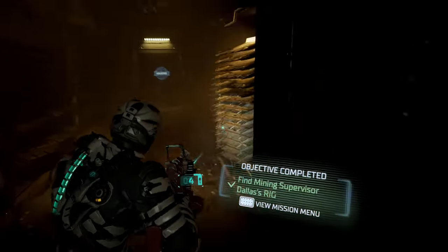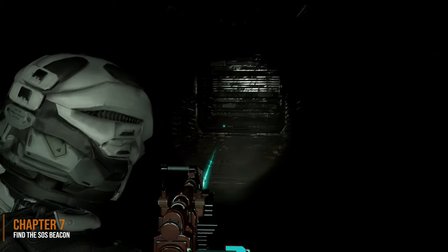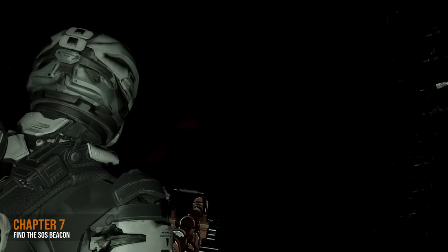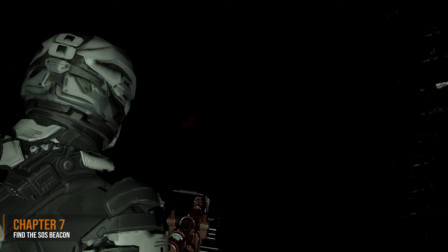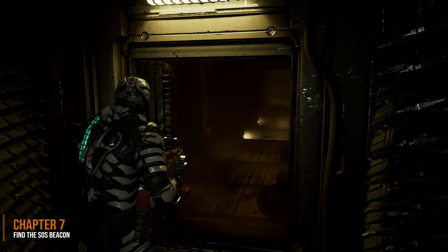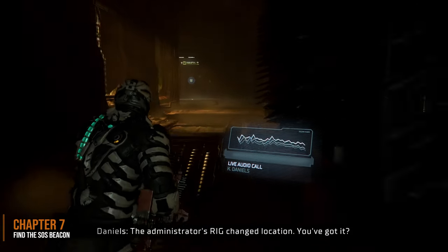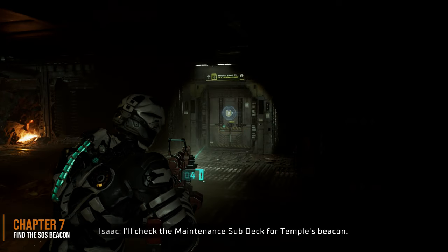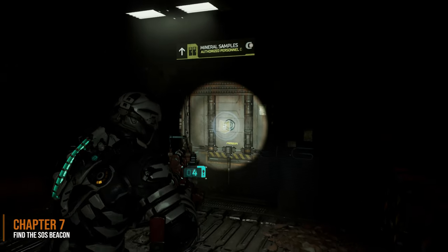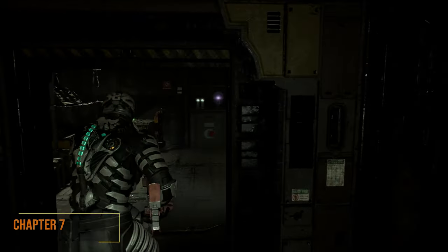The eighth marker fragment is going to be in chapter 7 while you have to find the SOS beacon. At the end of this hall there's a locked door — just simply wait it out and it'll eventually unlock itself. This is right after you've gained security level 3 clearance. We're going to enter the mineral samples area and you'll see the master override door here — this is security level 3. Go inside of there and we'll find the fragment on the shelf right in front of you.